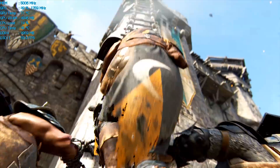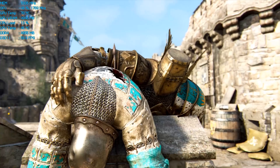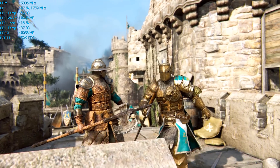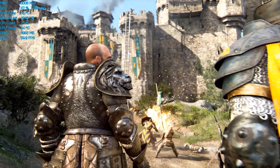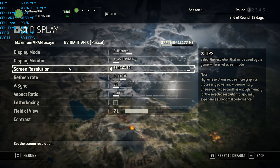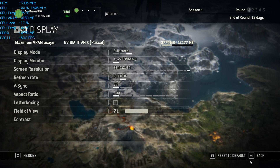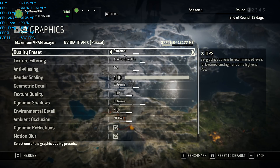Coming off the shaky Ghost Recon Wildlands beta performance last week you might be a bit concerned in regards to how For Honor is going to play on your PC. The good news is this game actually appears very well optimised and there are a heap of tweakable settings on the PC as well as a useful built-in benchmark tool. The display menu allows gamers to enable or disable things like VSync, change the resolution and aspect ratio as well as the display mode and even monitor. Meanwhile the graphics menu provides four presets labelled low, medium, high and extreme.